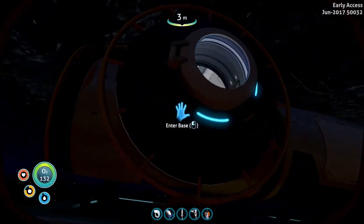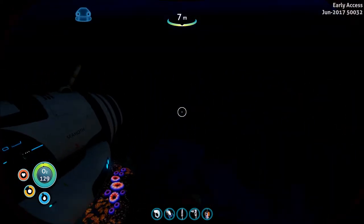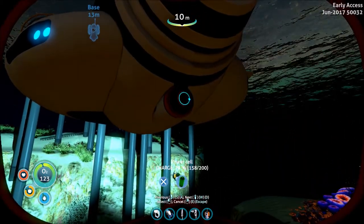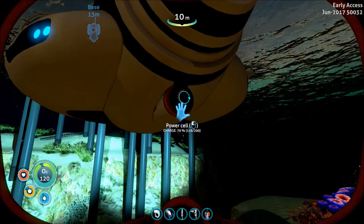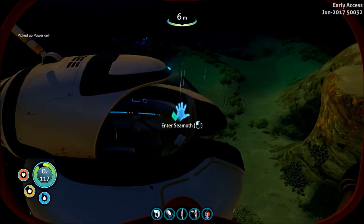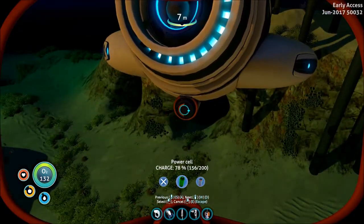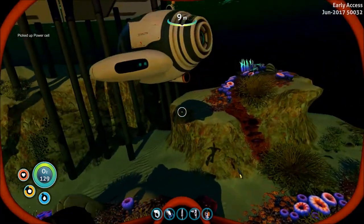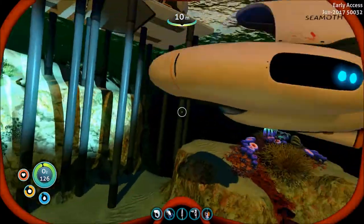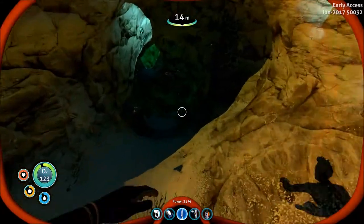We could remove the entrance and this — whatever, we'll deal with that later. This is the broken one, so we're gonna pull the power cell from here. Welcome aboard, Captain — nope, I pulled the wrong power cell. We want to load this one.